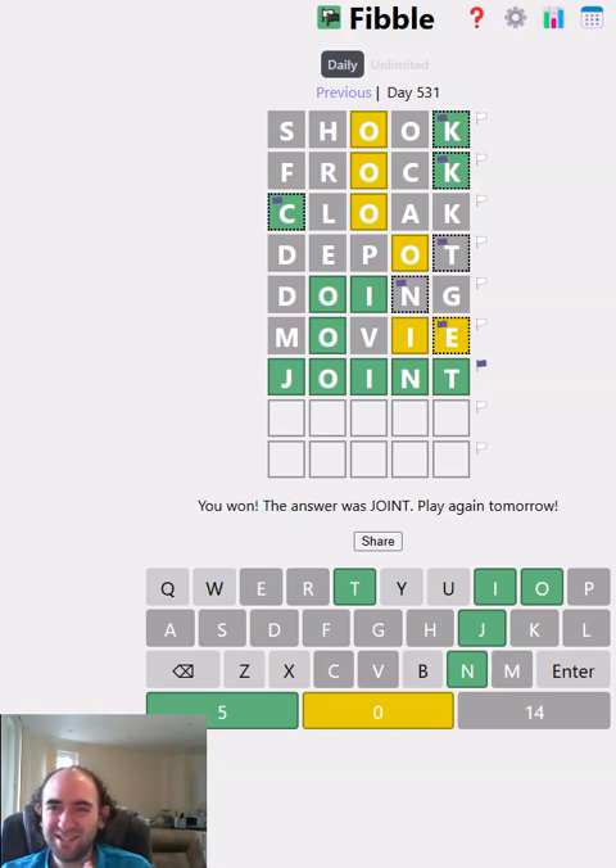So that was six guesses — the top row obviously doesn't count since it auto-populated. That's definitely not my best, but also far from my worst, so I'll take it. That's my Fibble puzzle. Thank you for watching and bye for now.